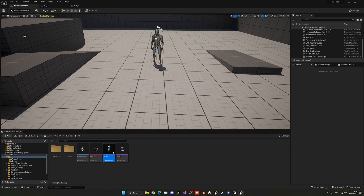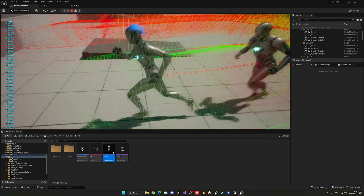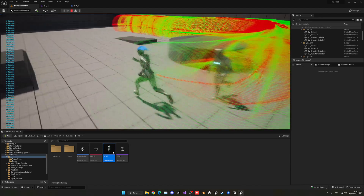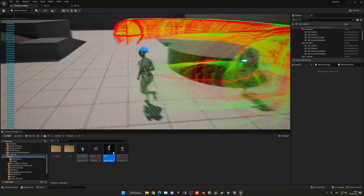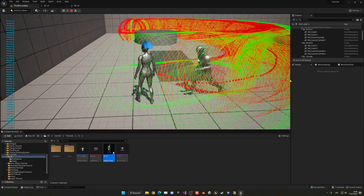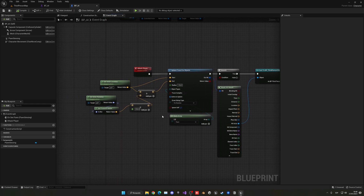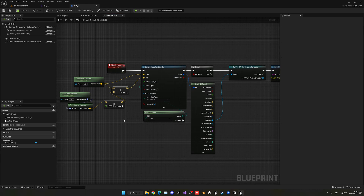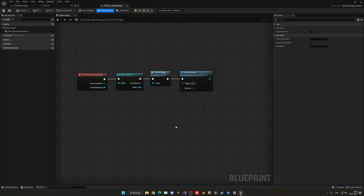Let's double check the print in the top left corner which should say attacking, and you can also see the sphere trace appearance. Now when it detects my player and gets into a certain position, you can see it is saying attacking. Of course, like I mentioned, it is doing hundreds of sphere traces because we haven't prevented it from spamming. There are a few ways of doing so — we can implement it directly in the event, or we can do it inside the actual task, so we only call the attack player event when we actually want to.